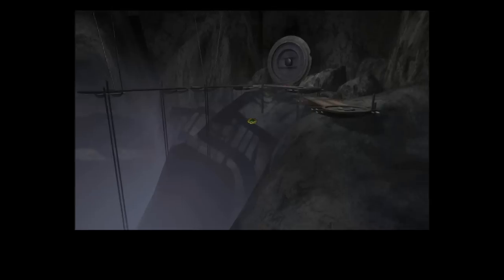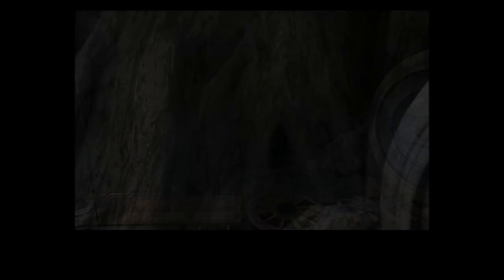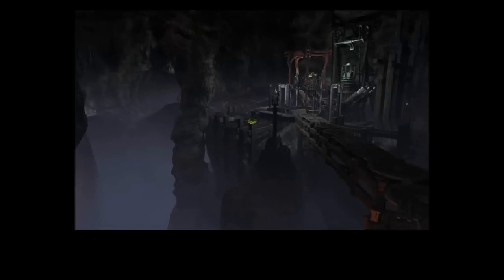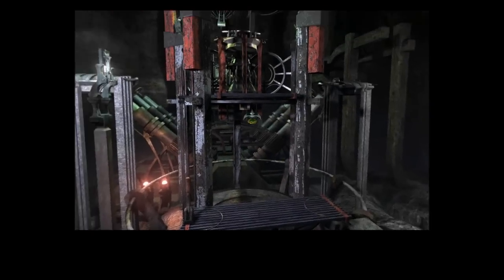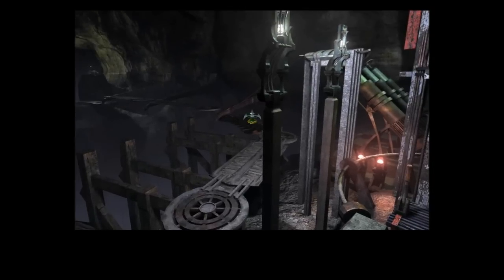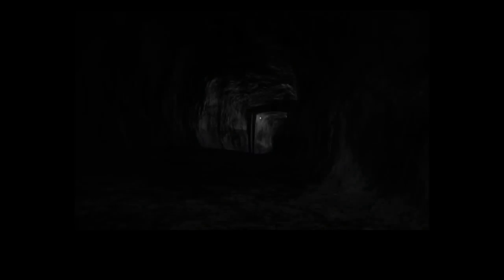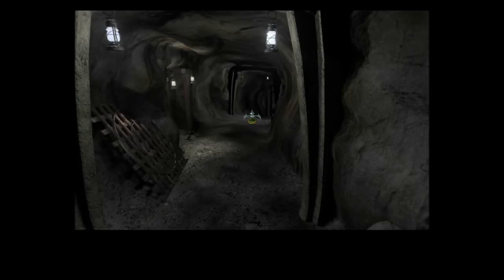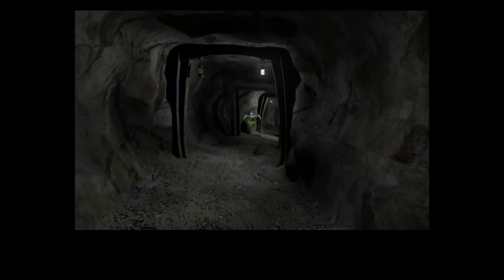I've used the steam generator to power the water wheel, and now I can go to what the water wheel is powering — which is way back this way. There's a machine up here that I can't do anything with yet, so I'm just going to walk further for now. Walk along some more precarious passages and down this tunnel. There's a blacksmith working his arts in there, but we don't need to talk to him yet.